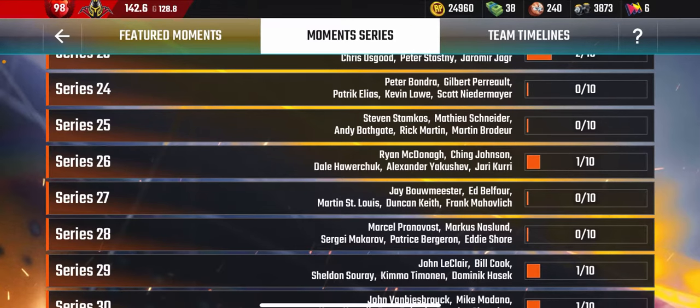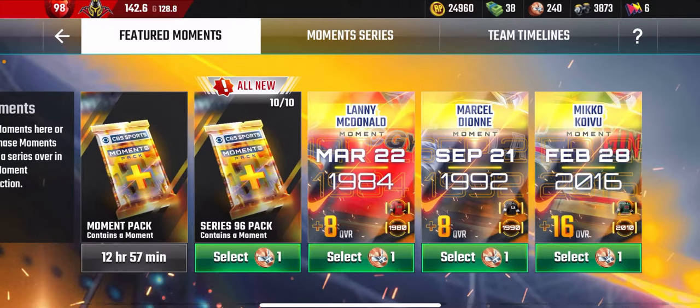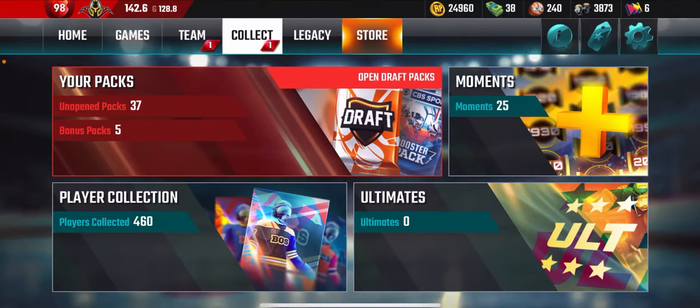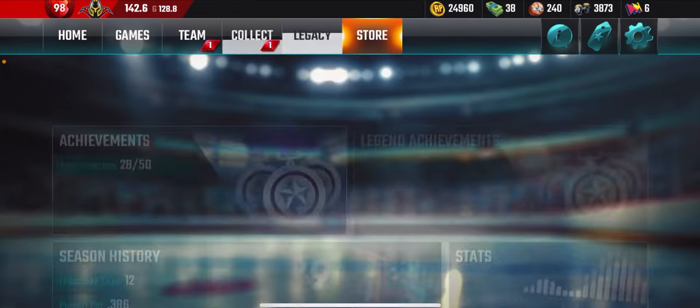The final way to get a Moment is by buying one of three featured players shown each day. Today we have McDonald, Dion, and Koivu — tomorrow it will be different ones. These are the only ones where you're guaranteed to get exactly the Moment you want.